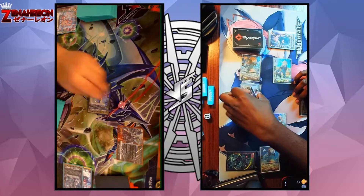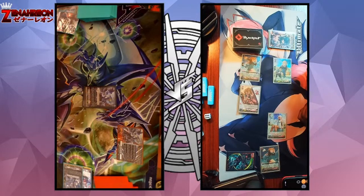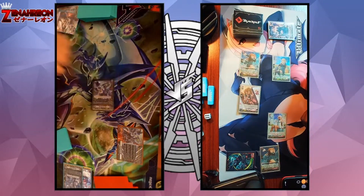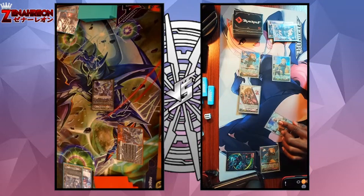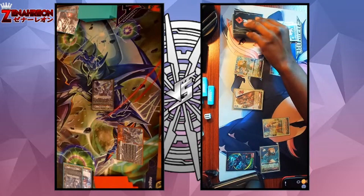Stand and draw, ditching a card. Ride Alter Ego. As we're going first it's a little wonky. Attack 13 at the Vanguard. Guard with a crit for two to pass, first, second. All right, does not hit. Go ahead, stand and draw.